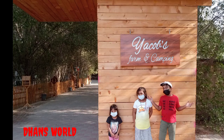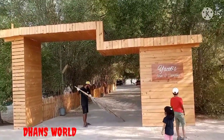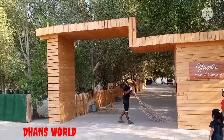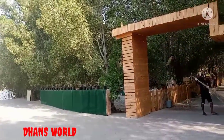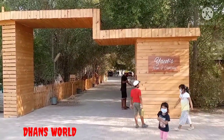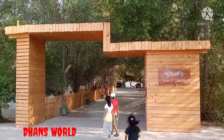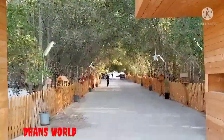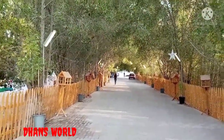Hi friends, welcome to Dance World. Today we are going to the world of plants and animals — the farm. We are going to Yakub's farm. You can have an amazing breeze over there. You can see many animals like sheep, goat, chicken, rabbit, and many more. You can also see all the birds flying overhead.